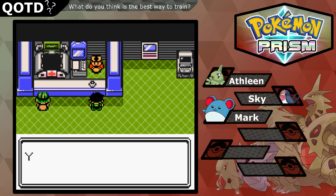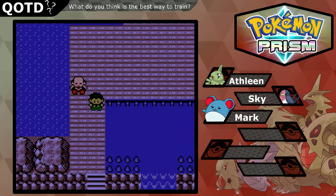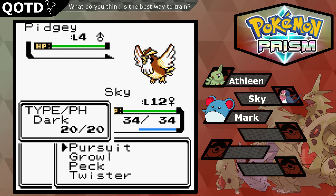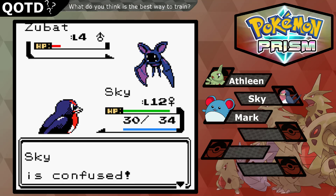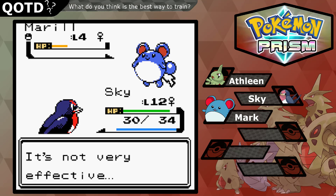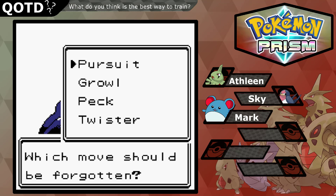Okay, everything's healed. Let's go back down and twist through this, peck that, pursuit that — just continuing the training grind. Level 13! Oh, what move do you want to learn? Quick Attack — of course!